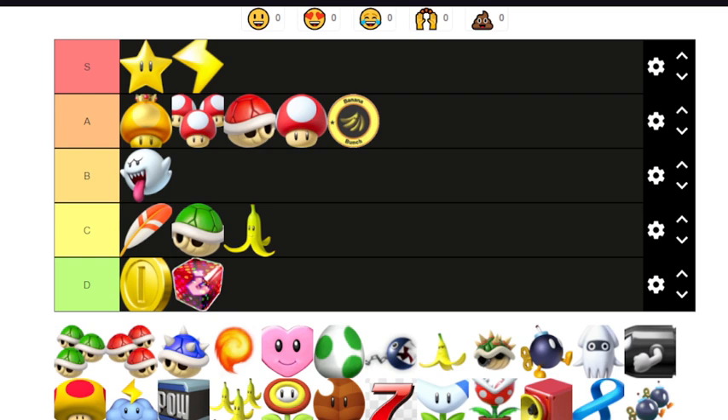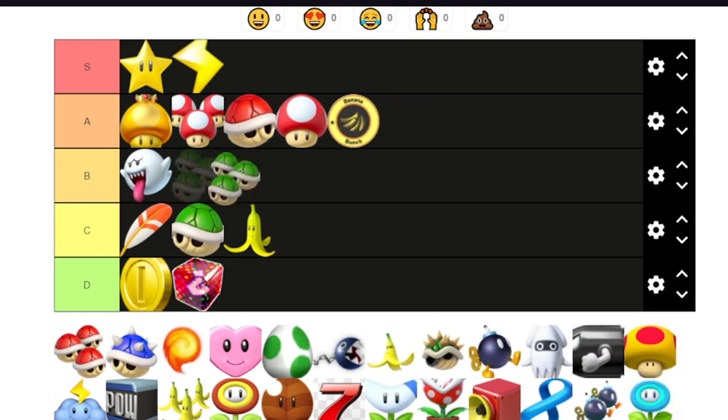Now we have the triple green shell. It's a pretty decent item — you have three shells to defend you. I would say B tier, above the boo. Yeah, definitely B tier. I would say below the boo, though — the boo at least grants invincibility and invisibility, while with the green shells you can still get hit. It is a very small chance, but you can.